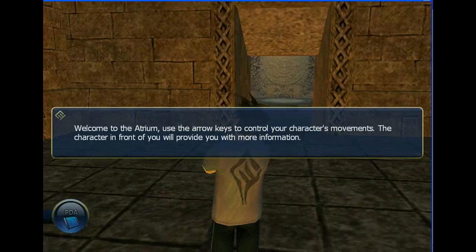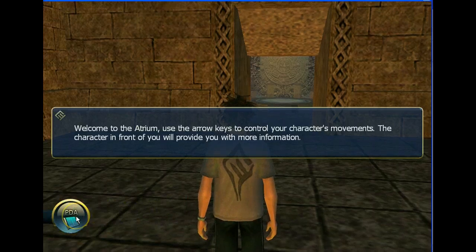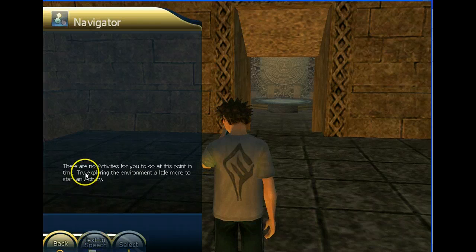In this particular virtual platform, there is an option to have the text chat put on. If you click on the PDA and go to text to speech, there are no activities for you to do at this point.